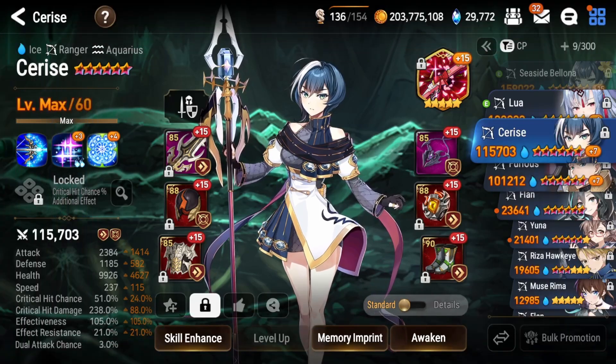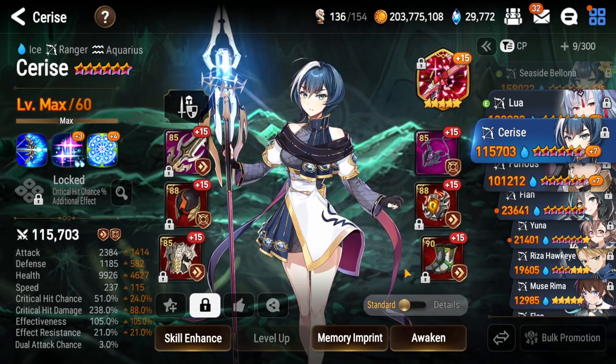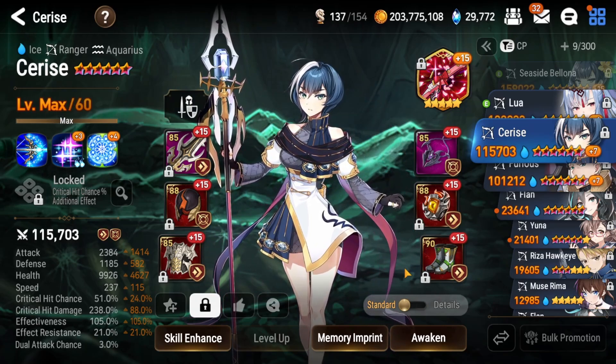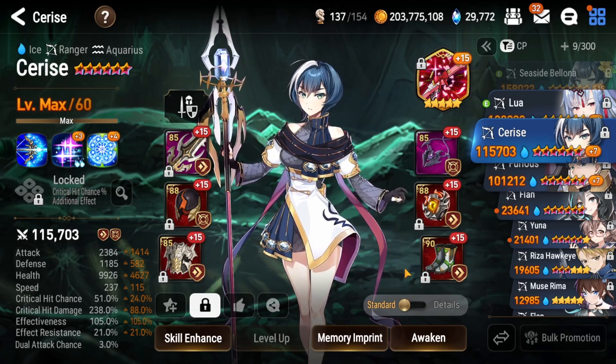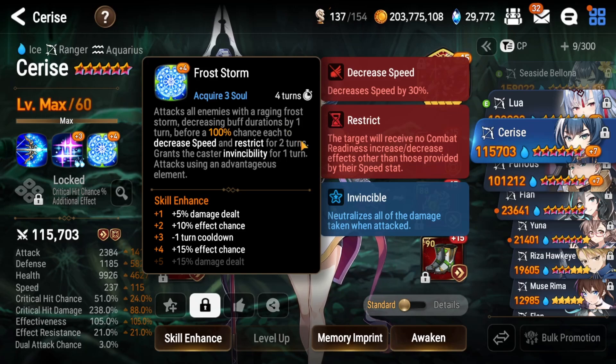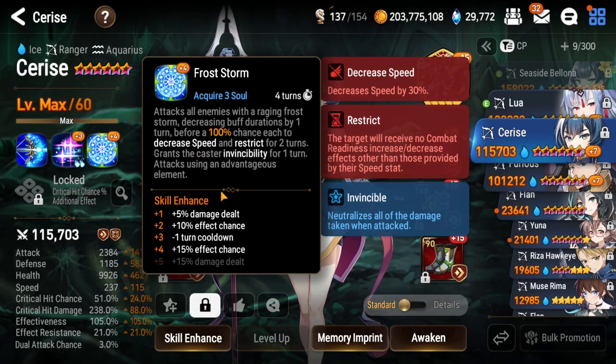Next we're going to bring in a utility hero — for this I have Cerise, the most common method people are using. I also tested Green Azaria and she worked out well — I hit a million with both, so I'll show both fights. What Cerise brings is decreased buff duration by one turn, removing the defense buff on the boss to do more damage. She also gives decreased speed, which overlaps with Cecilia, so you're lapping the boss and getting many more turns.